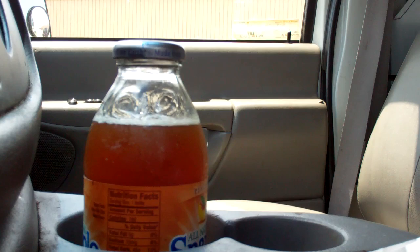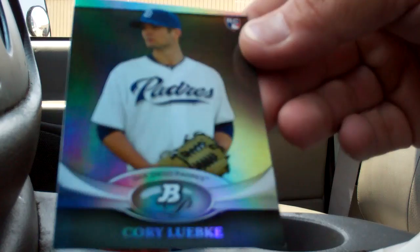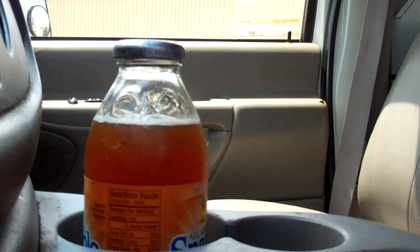Last pack. Bowman Platinum. Got the checklist — thank God. Freddie Freeman Rookie Card — I'll take it. Oh man, another decoy. A Daniel Fields X-Fractor. Kendry Morales. And a Corey Luebke Rookie Card.